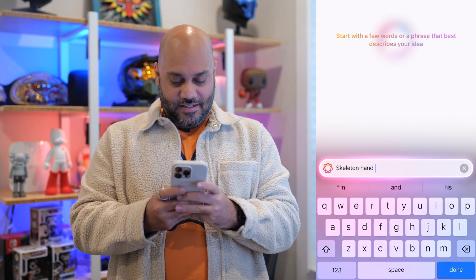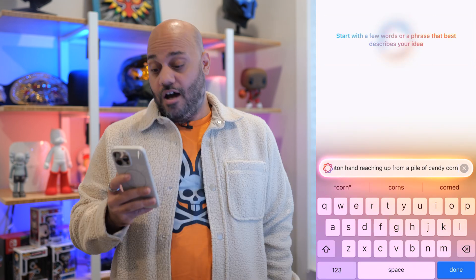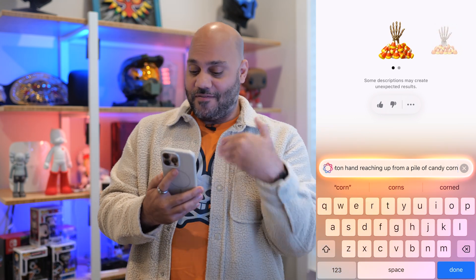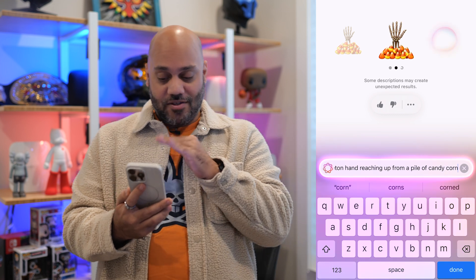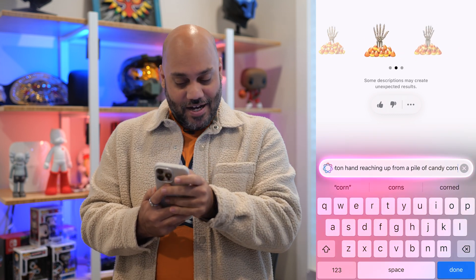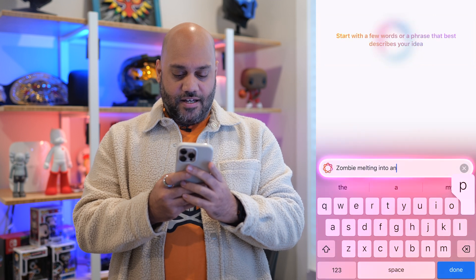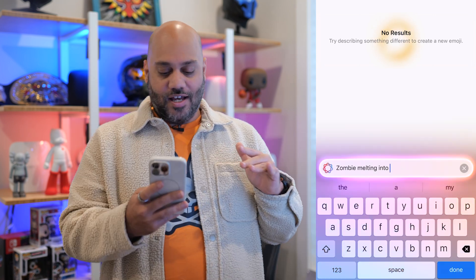How about a skeleton hand reaching up from a pile of candy corn? There we go — I didn't expect that to work. There's my skeleton hand reaching up from a pile of candy corn. I'm impressed; I thought that was going to be too long of a prompt. How about a zombie melting into a pile of goo? No results. How about just a zombie melting? It hasn't been able to give me anything with zombie yet. No results.